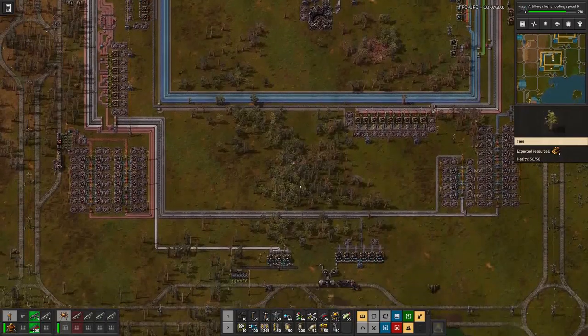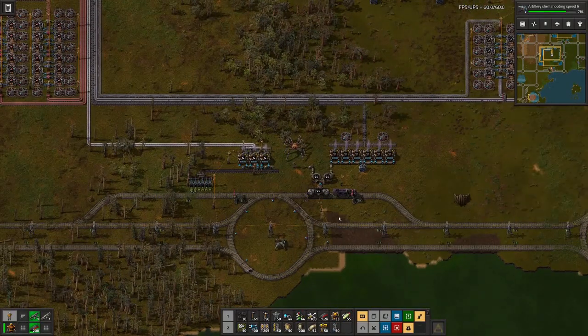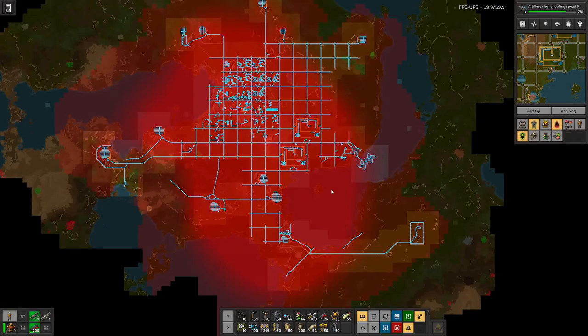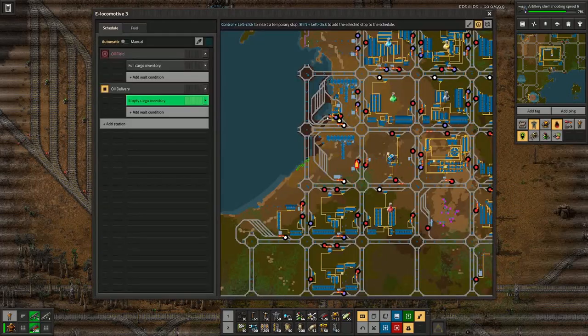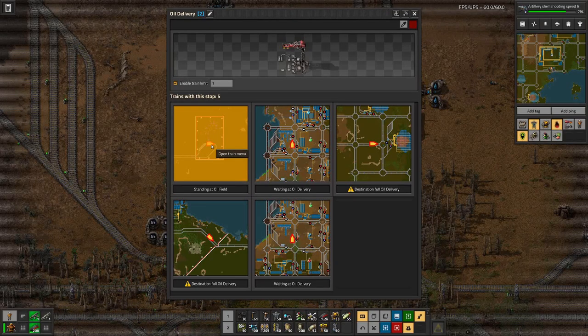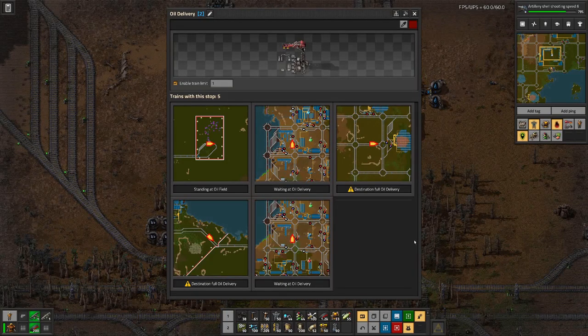We are making decent progress, but the oily business is not yet done. We do have again and again issues with the supply. If we look at our refinery where we deliver the crude oil, you can see here we have an empty train sitting — it cannot go to the oil field. If we look at the trains, we can see one is loading there, then we have two at the unloading station, probably completely empty, and then we have two trains stuck somewhere in the network.